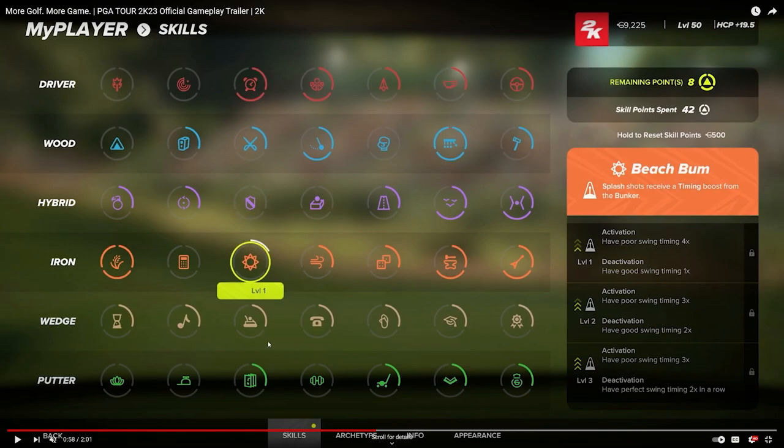There's also Beach Bomb — flash shots receive a timing boost from the bunker, making it easier to hit your tempo in sand. At level one you need poor swing timing four times to activate, and it deactivates if you have good swing timing once. At level three, it activates after poor swing timing three times, and deactivates if you have perfect timing two times in a row. What we don't know is whether you can max out all skills or if there's a limit on skill points — probably not fully maxed across the board.